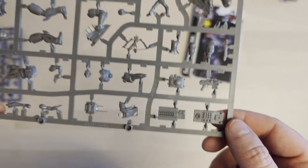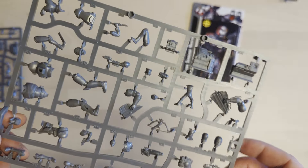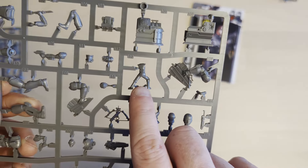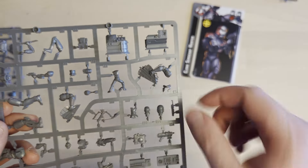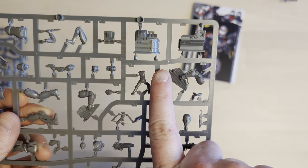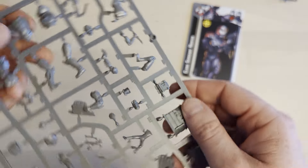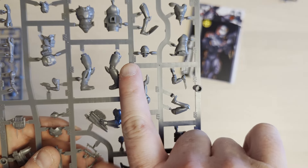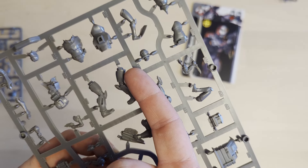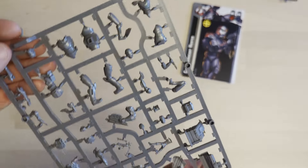It does look like there's a place where Echo plugs his arm in, so it'll be interesting to see if that arm goes in there or you can just make it without. And just to compare scale — Omega's entire body is probably a little bit smaller than the first segment of my finger, while Wrecker's leg is pretty much the same size as Omega's whole body. Quite the size difference.